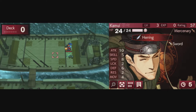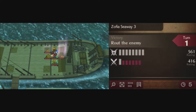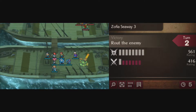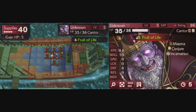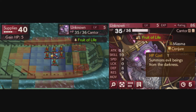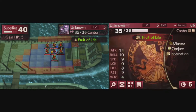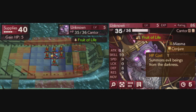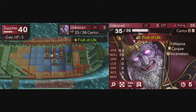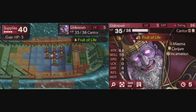All right, let's see what he does. He summons — it costs him 1 HP, but at the same time he gets 5 HP at his turn. So he can summon terrors indefinitely. Okay, in that case, we need to finish this guy off as quickly as possible.